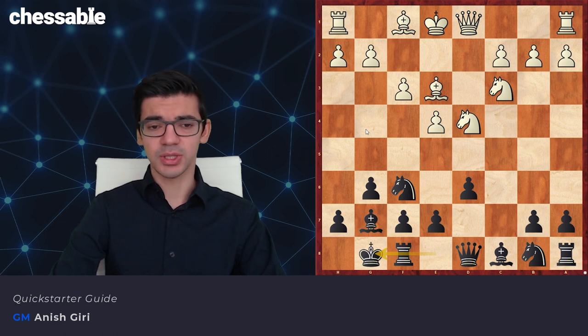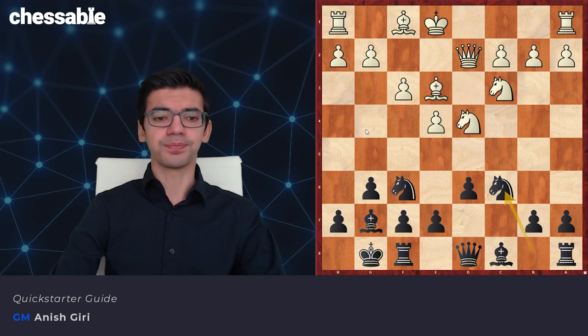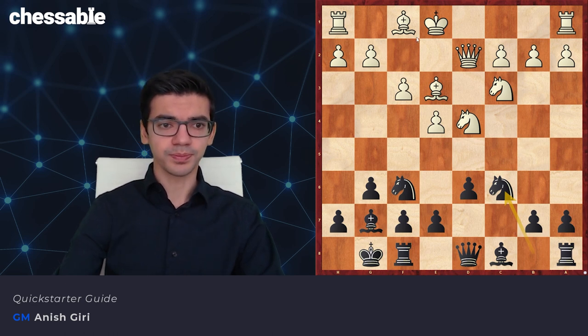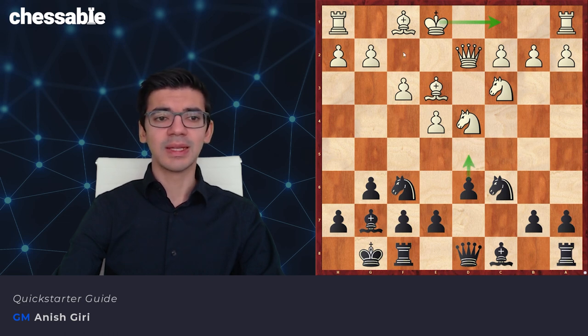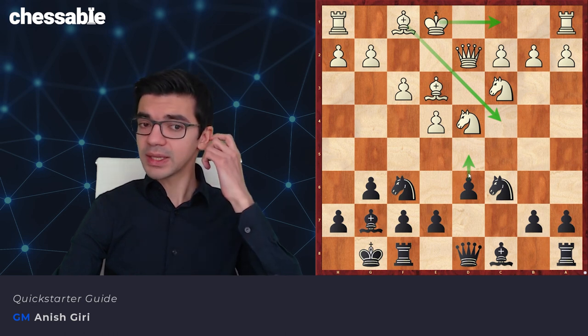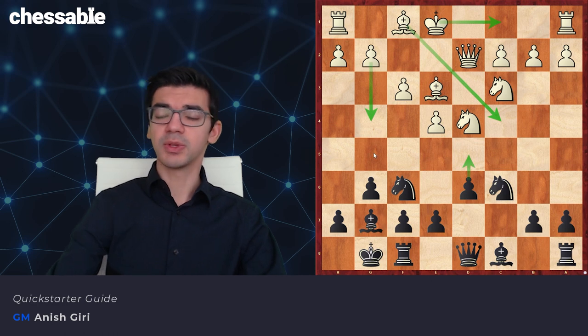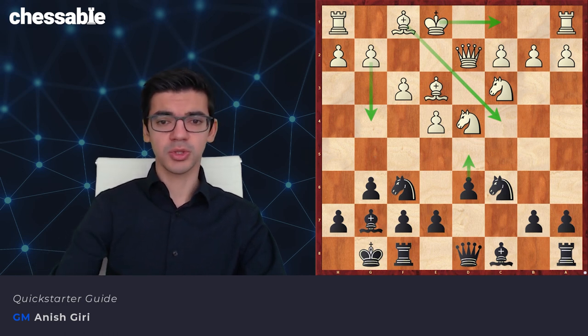Castling or Nc6 first leads to the same thing, very likely. White goes Qd2, Nc6, and here White has three main moves: long castle — very natural, allows d5, that's a big line — Bc4, stopping d5, which is the old main line, and there is also g4, which is very tricky and will also be part of the Quick Starter, because it's very important to know what to do against it.